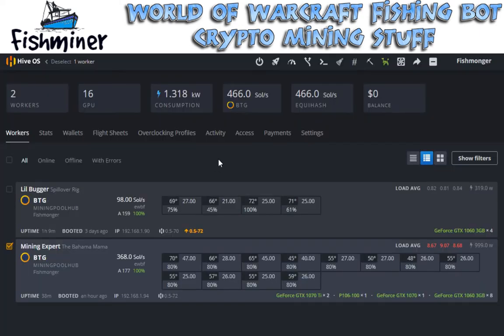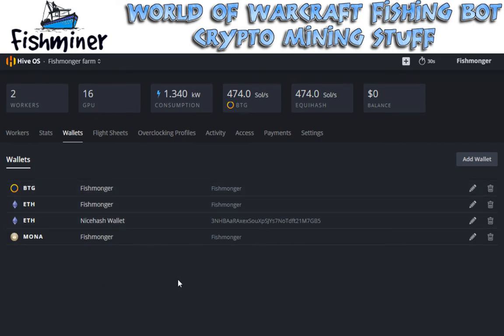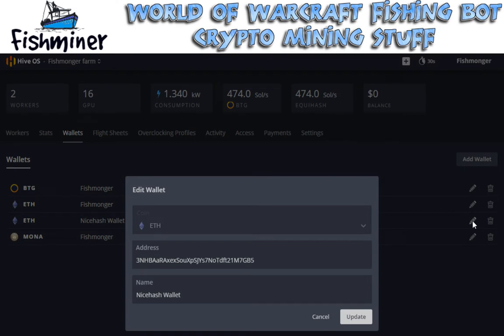Coming back to Hive OS, I do like the way that they actually changed this new setup compared to the way it used to be - you can compare it to some of my other videos. It's a lot nicer of a setup. For instance, you have your wallets here. I have my wallets set up - these are basically my Mining Pool Hub wallets. And I got a NiceHash wallet here - this is my NiceHash address. Essentially all you have to do is say what coin you want to roll and then basically the address, and name it something. That's basically it to set up your wallet, which is really nice.